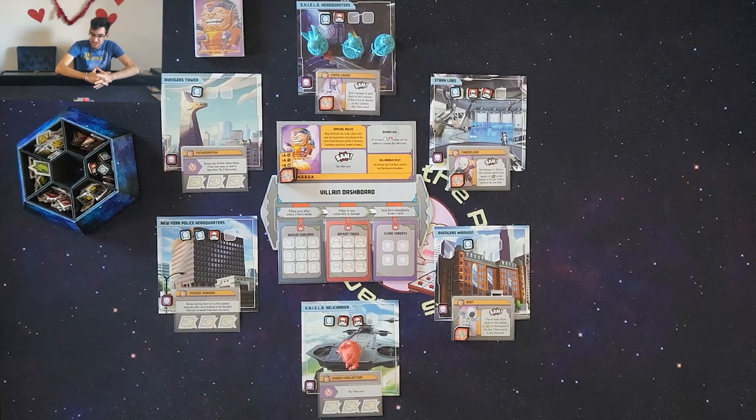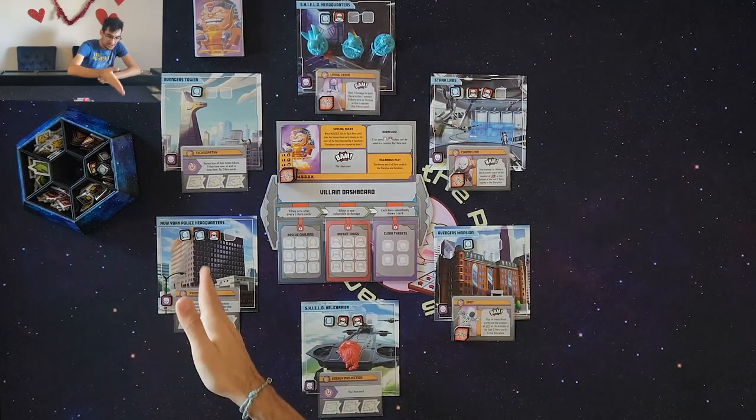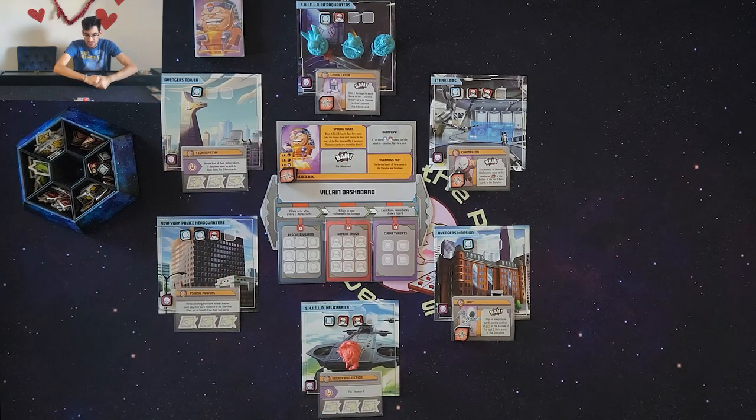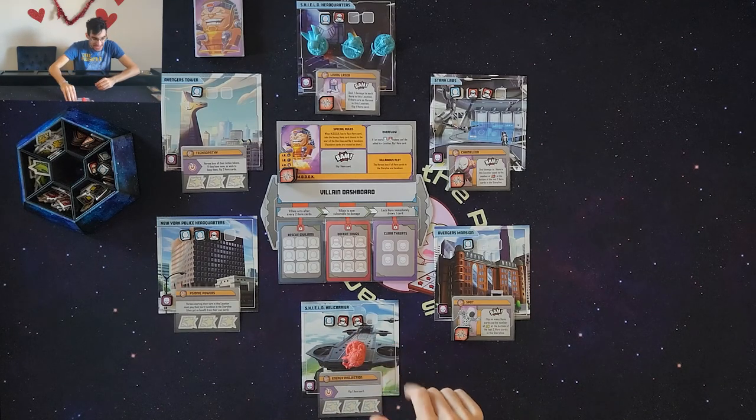The locations today are in New York City: S.H.I.E.L.D. Headquarters, Stark Labs, Avengers Mansion, S.H.I.E.L.D. Helicarrier, New York Police Headquarters, and Avengers Tower. These are all locations from the original base game of Marvel United. As thematically as possible, I have chosen to start at S.H.I.E.L.D. Headquarters, and MODOK is starting on the S.H.I.E.L.D. Helicarrier.